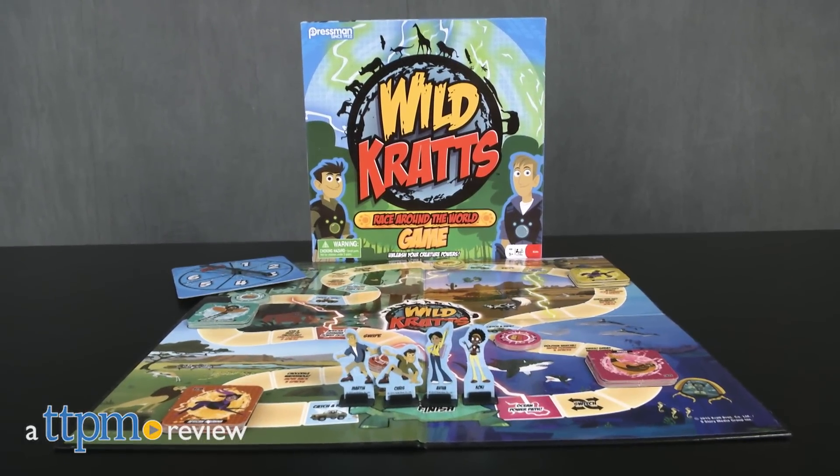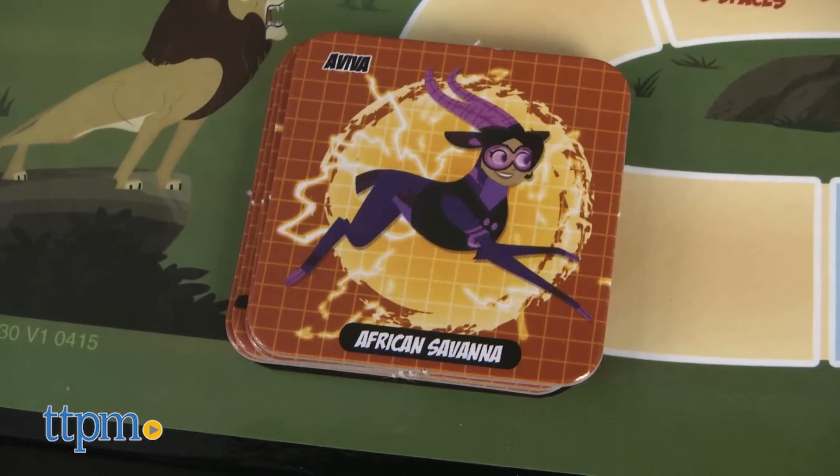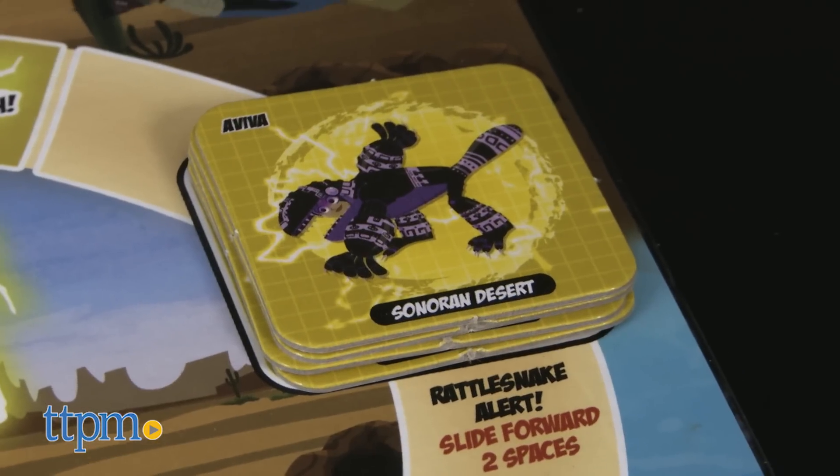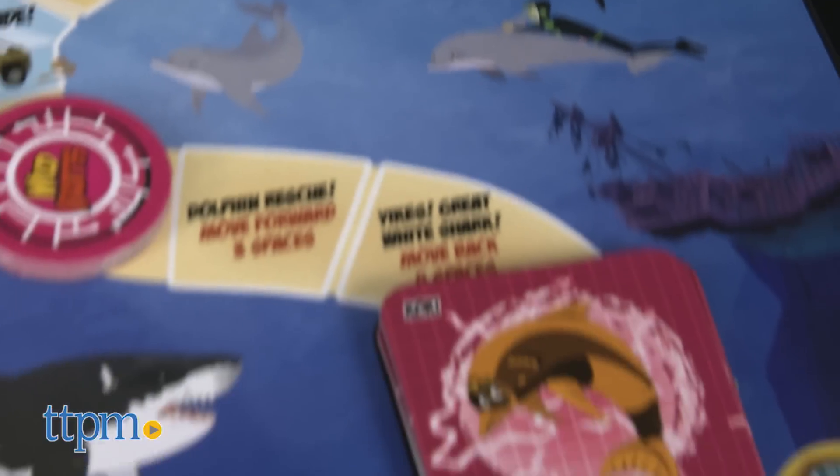I'm Laurie from TTPM here with the Wild Kratts Race Around the World game from Pressman. Based on the PBS Kids TV series, in this game you've got to be the first player to collect a Creature Power Suit card from each of the four habitats and get back to Tortuga Headquarters.